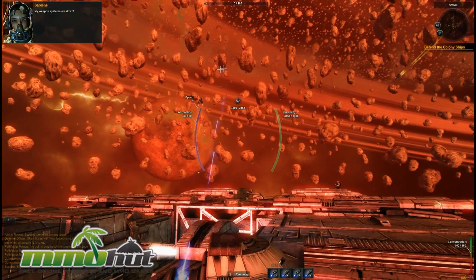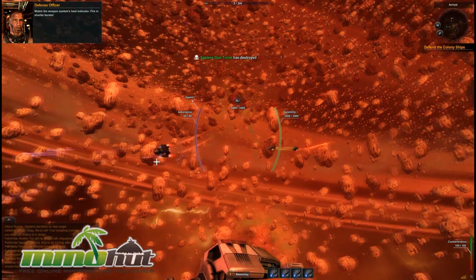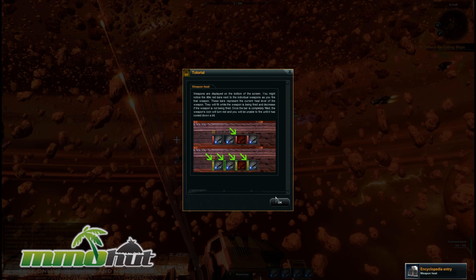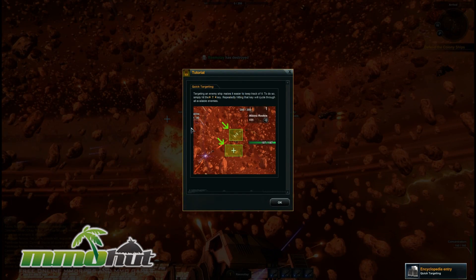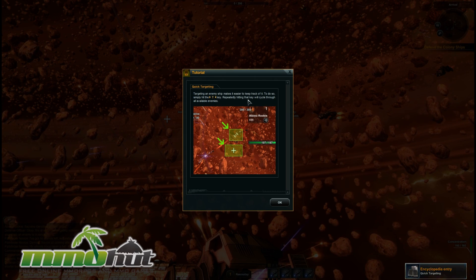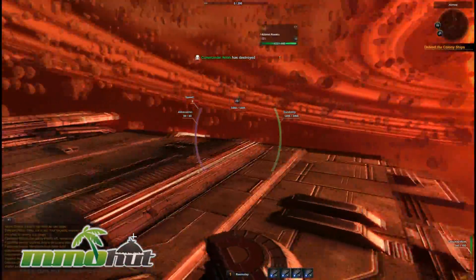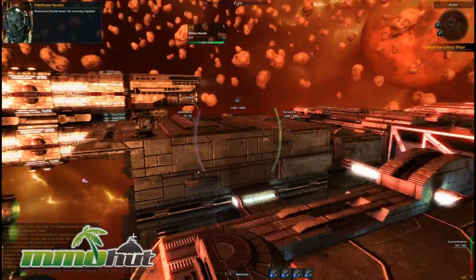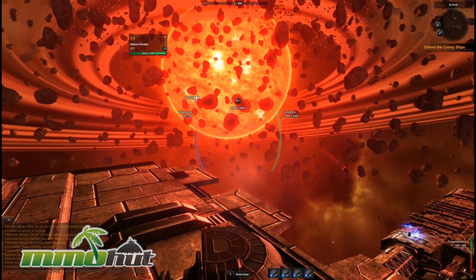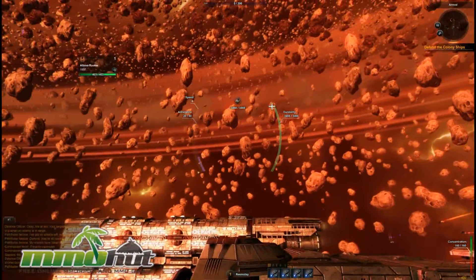My weapon systems are down on one target — I'm going to kill him. There's a Weapon Heat system so you can't keep spamming your weapons. I guess that's trying to be realistic. The T key is supposed to auto-target, but it's not really working for me — it just makes my turret spin pretty randomly. My durability is on the right side, and I have to kill a few more dudes to defend the colony ships.